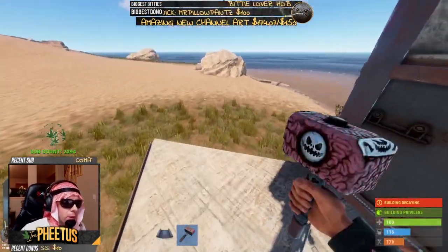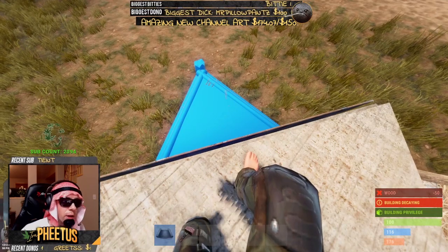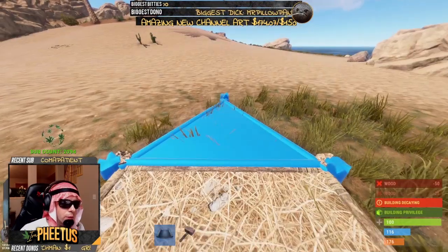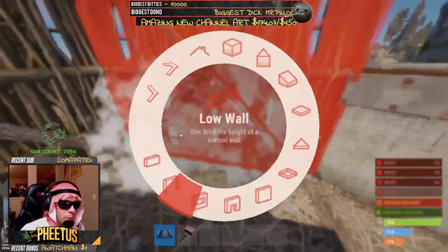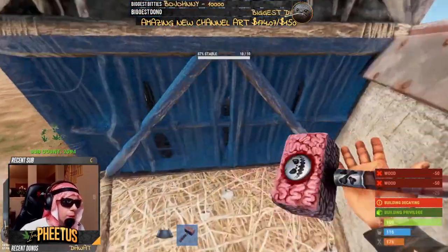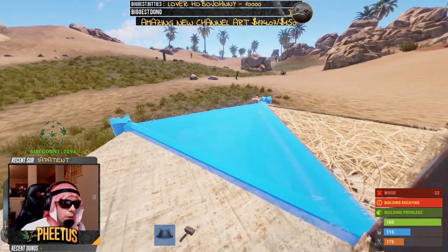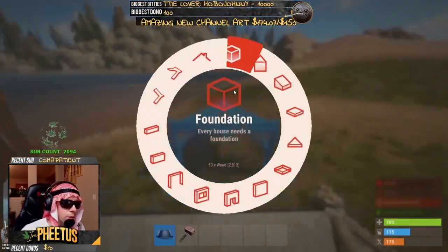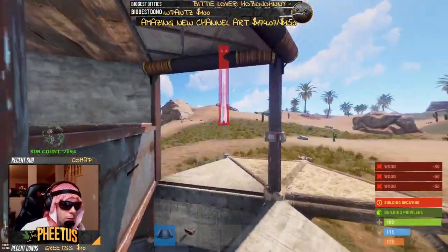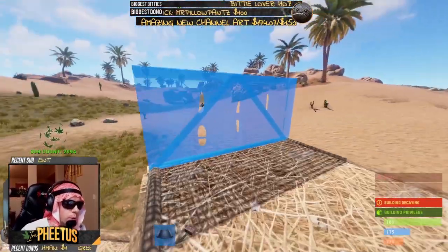The next step is going to be extending the bunker out and making a complete design. Sunken foundation here, sunken triangular foundation here, and another sunken foundation as well. This is going to be a second bunker. Same exact routine as the first one. Half wall, half wall, delete the lower one. Now add another raised foundation here, finish it off with one here. You have another opportunity for sunken loot as well. Now go ahead and wall these off, and add some half walls on the top.